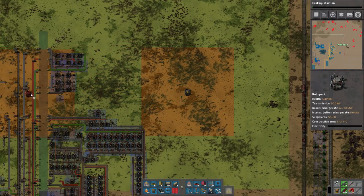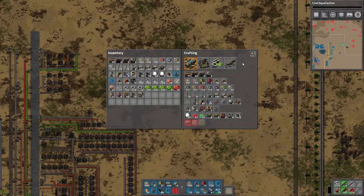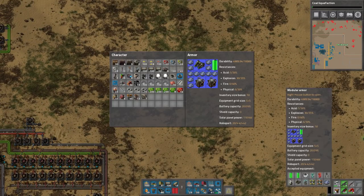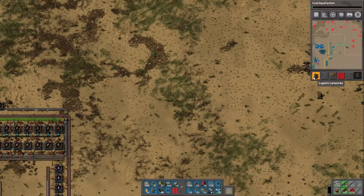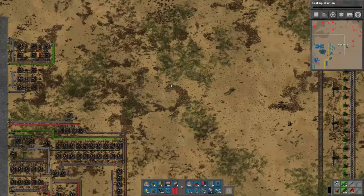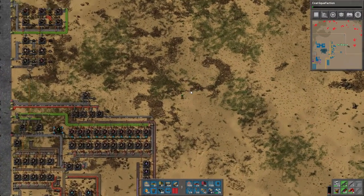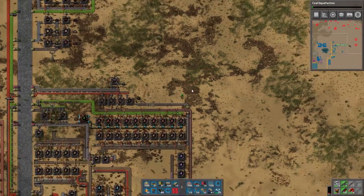When you put them too far away, they're considered separate entities. One of the things that I have on my person is these personal robo ports. If I actually look at the map and put on logistic network, you can actually see I have a green square around me - this is where construction robots can work because I myself am a logistic network. I have ways of making bots - that's how that works.